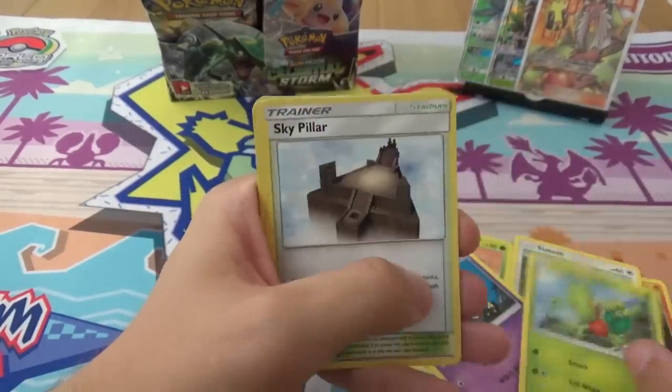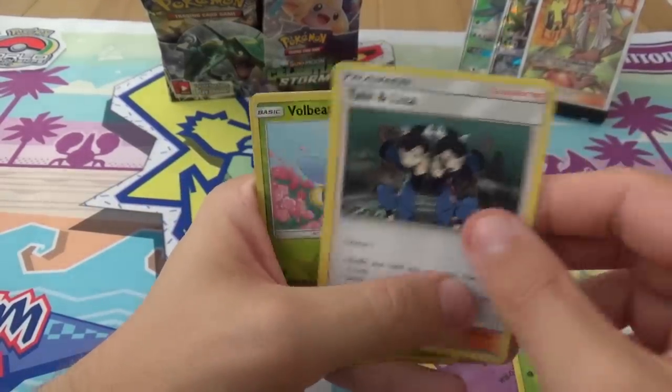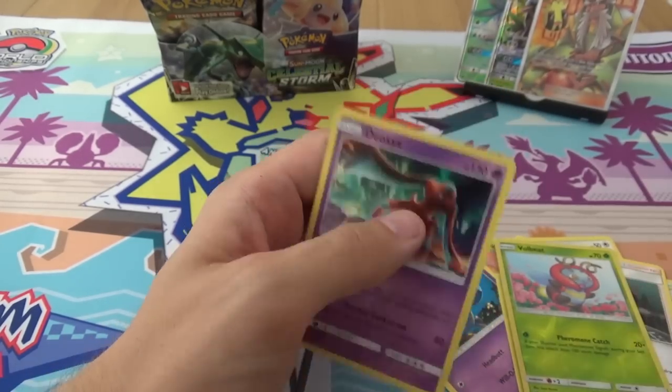Spinarak, Torchic, Slakoff, Shapit, Trico, Sky Pillar, Dunsparce, Tate and Lisa, Reverse Volbeat, and a Deoxys Defence Form.